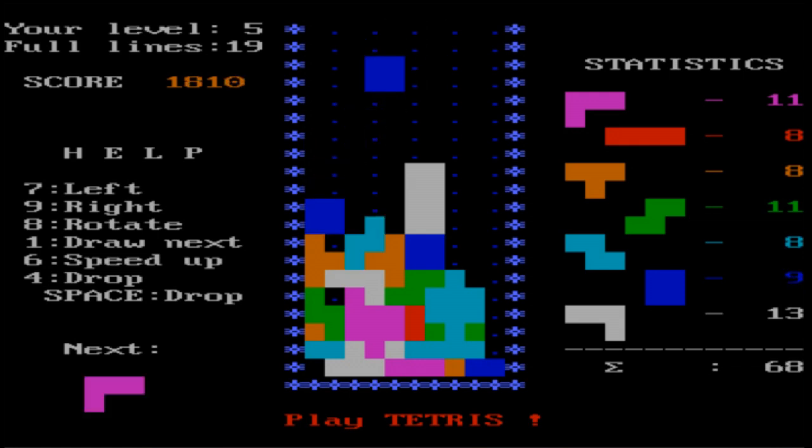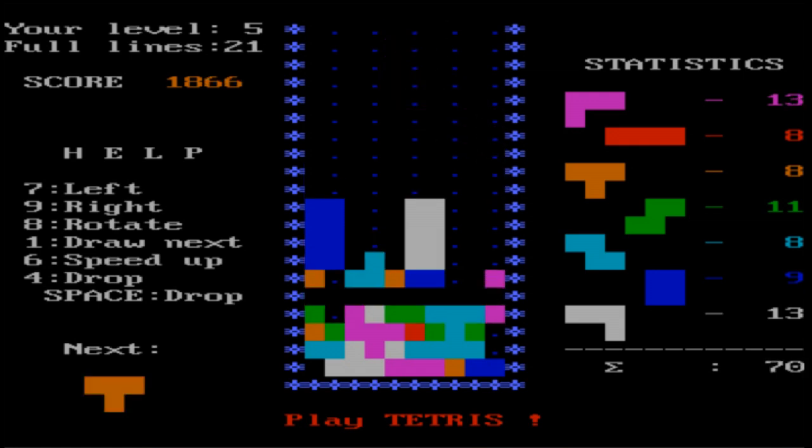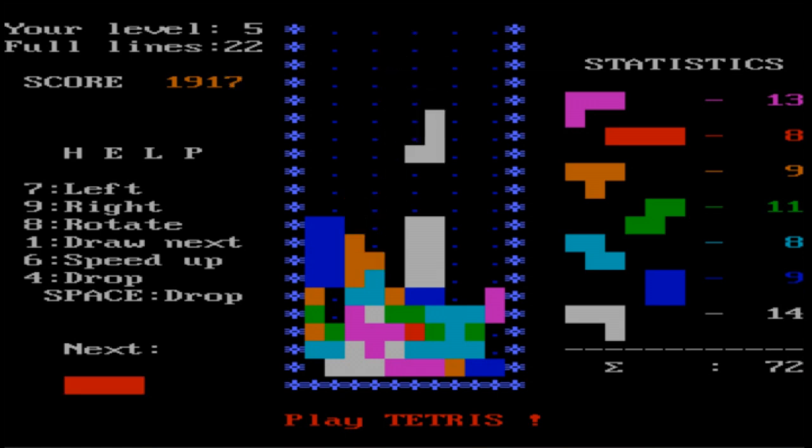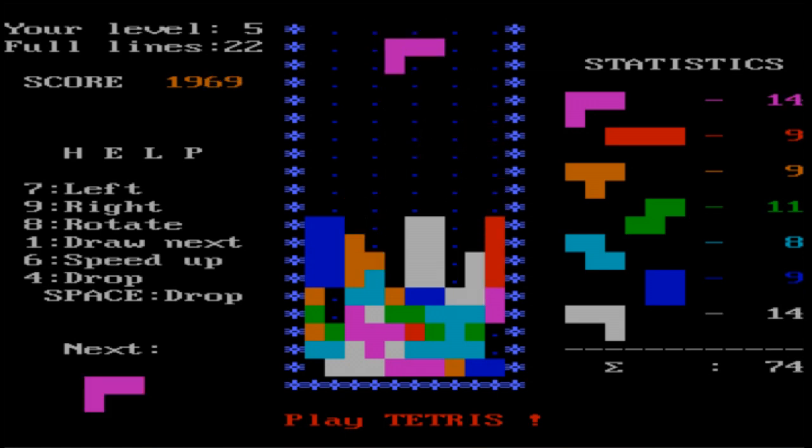I downloaded the game off the internet, just did a simple search for Tetris 1986 download, I think it took me to the My Abandonware website. That's where I got it from. There's too much effort to go and find the original floppy disk version I had of the game.